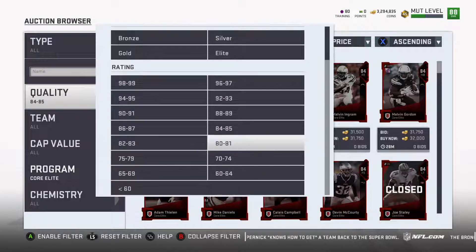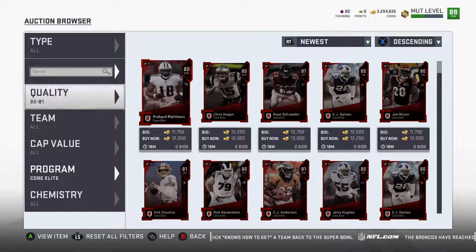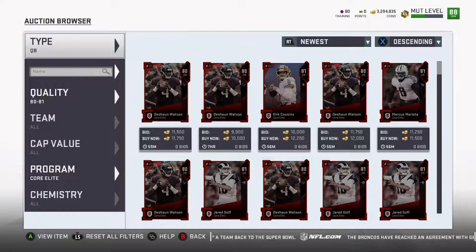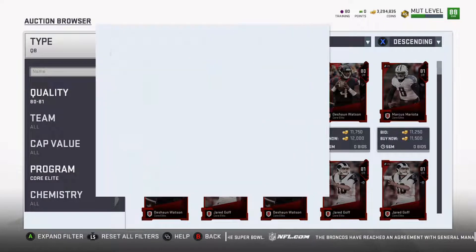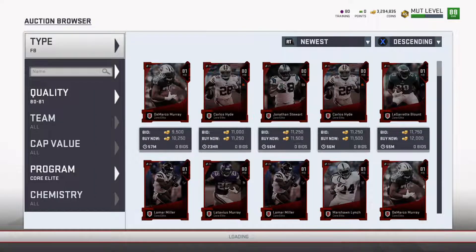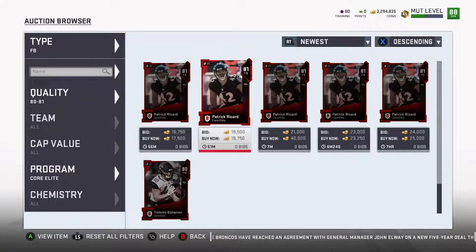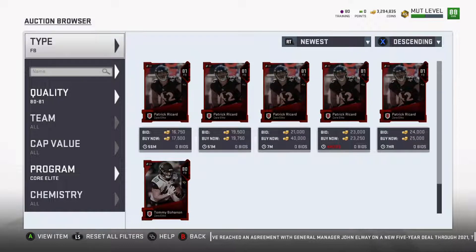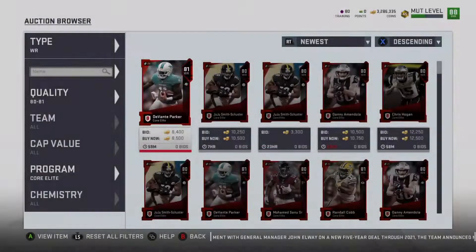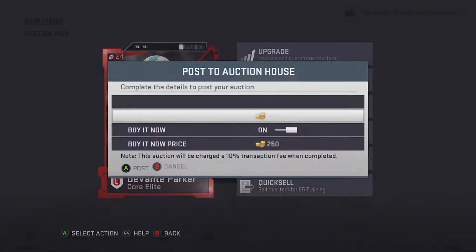Let's go back to the market — 80-81s. The easiest way to go through these: run by now, go to newest to make sure you're seeing the newest cards. We know they sell for 11,000, so flip through position by position. I'd like to buy cards at 9,000 or less. That's a small profit but something decent. Fullbacks, centers, and some alignment positions are a different ball game — they'll be higher. Like this Davante Parker at 8,500 — we'll grab him and sell for 11,000.